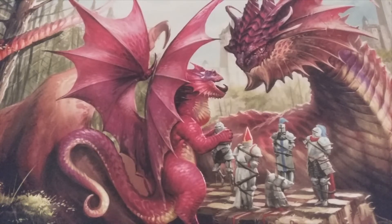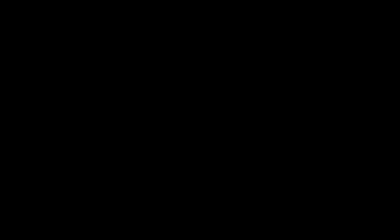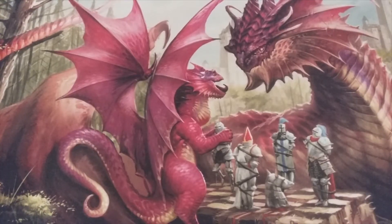Welcome back MTG Burgeoning community — it's Kitchen Table Friday and we are on deck number 17! If you missed last week's deck where we did our first three-color deck going through the Shards, we began with Esper, so that means today we're doing Grixis. And if we're doing Grixis, we have to show a Nicol Bolas deck!